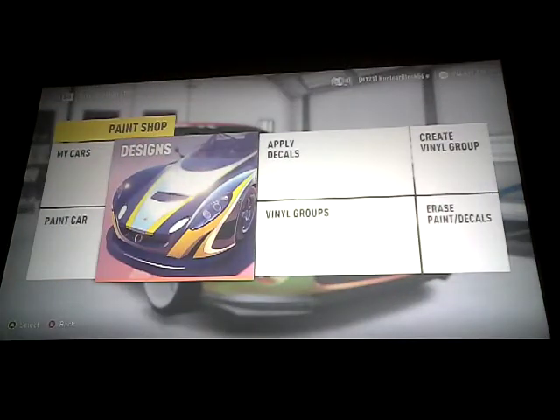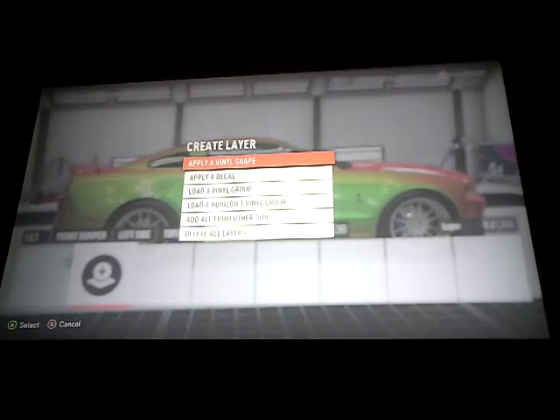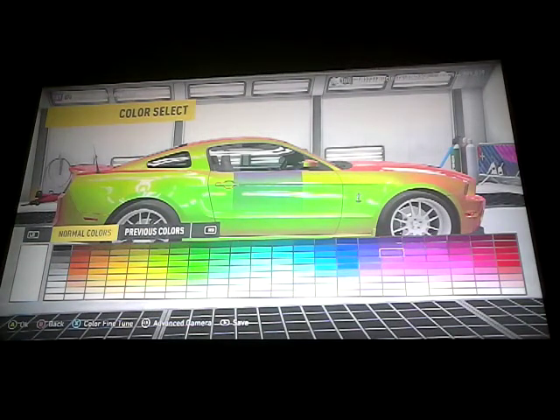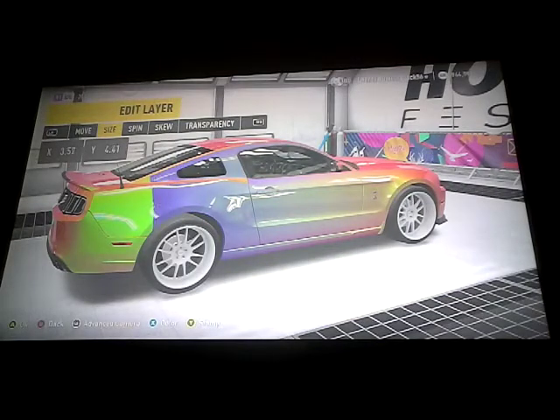Then what you want to do is you want to go out and go over to Apply Decals. Then you want to go right here. Do not move the vinyl shape at all. You want to go to Apply Vinyl Shape. Then you want to go over to gradients — something like that in shapes. Then you want to go to this one right here where it shows it's fading away at the bottom a little. I'm going to click that. I'm going to go over to in between blue and pink, so it's like purple, but like one up from the middle of all the colors. Do not move the color — you just want to spin it to 90 degrees. You can get it exactly 90 degrees. Then just make the size — you want to spread it out and go all the way this way. Make sure the fading color is going towards the front.